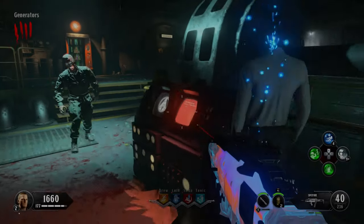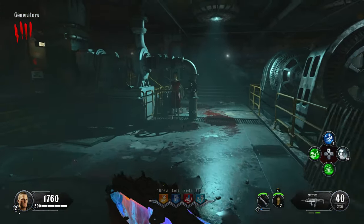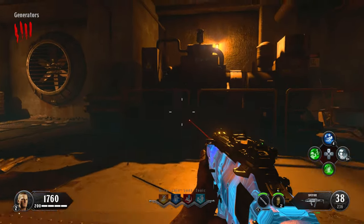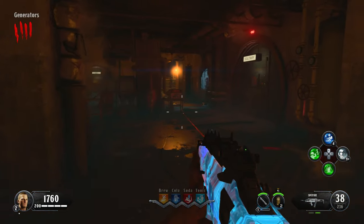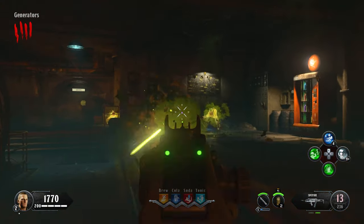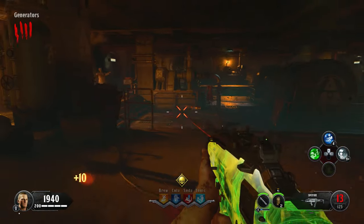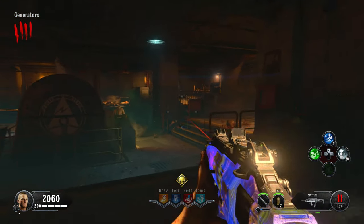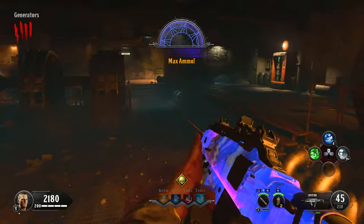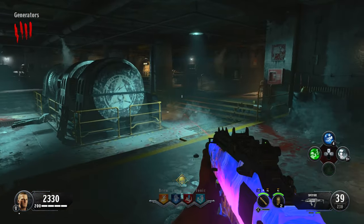Our next step is to activate the lockdown sequence - hold square, X, or interact on the computer in the generator room. This will start the one minute lockdown sequence where Nova 6 crawlers will spit Nova 6 at zombies, making them faster and stronger. I recommend taking out the Nova 6 crawlers, although you could save them up for maximum points. Once the lockdown is complete you'll hear the computer tell you the lockdown has not been successful and there is a Nova 6 gas leak on the surface.